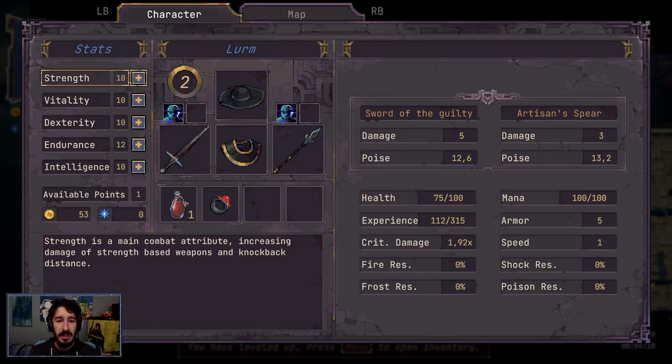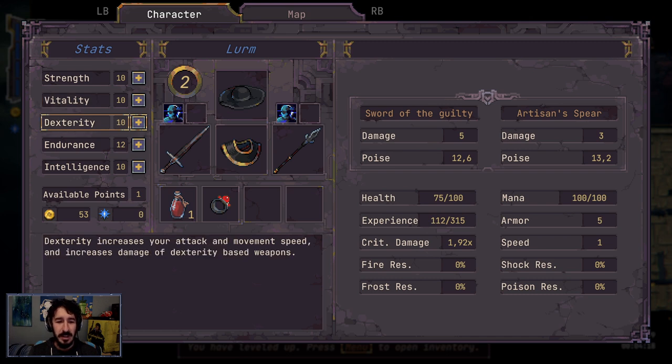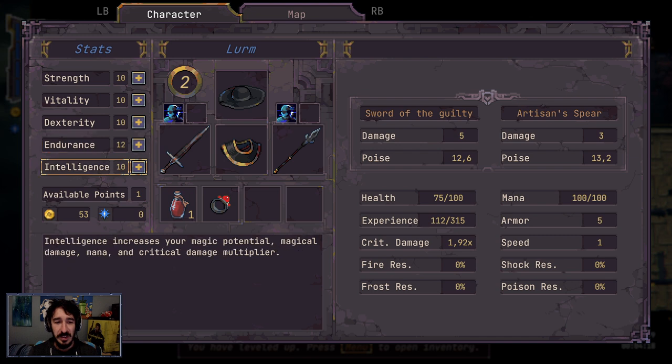Alright, our stats. Strength is the main combat attribute, increasing damage of strength-based weapons and knockback distance. Vitality determines the upper limit of your health. Dexterity increases your attack and movement speed and increases the damage of dexterity-based weapons. Endurance determines your poise, prolongs the time window for successful parries, and increases critical damage multiplier. Endurance sounds like a really good deal.